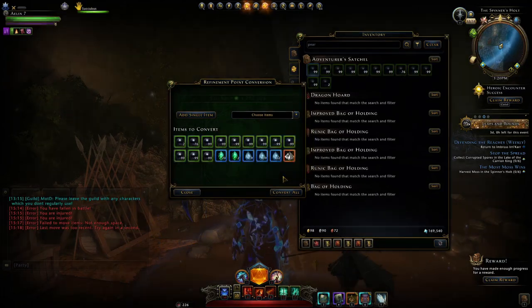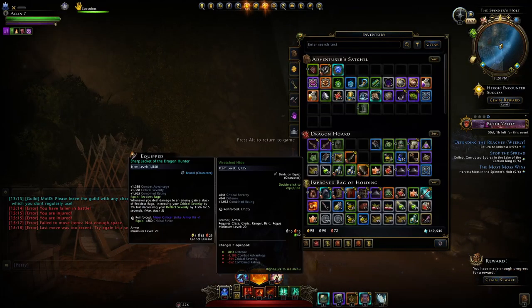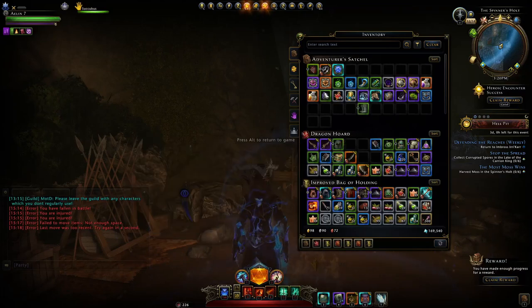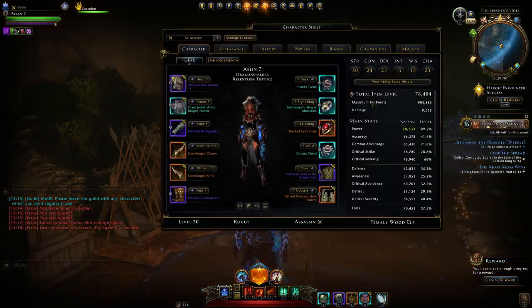And we can simply go and convert all of those, or you can use the convert refinement system right here — 'All Gemstones' — that'll do the job and get you a bunch of refinement points.